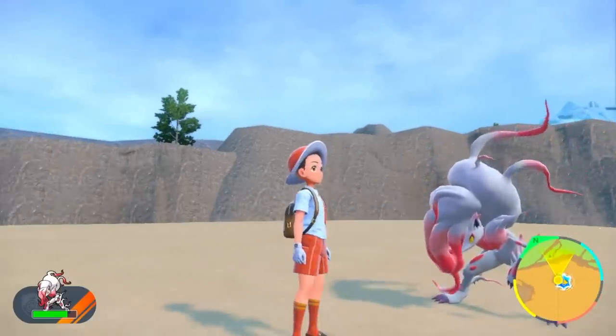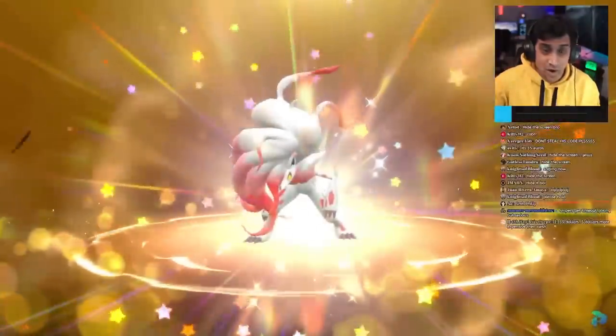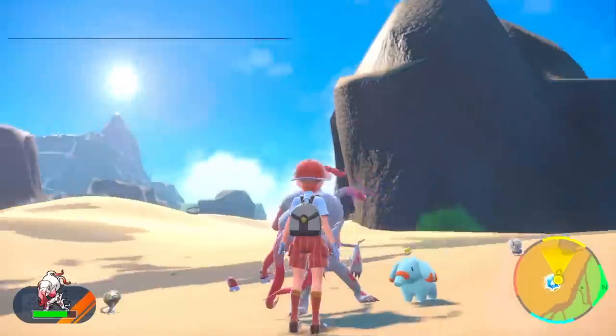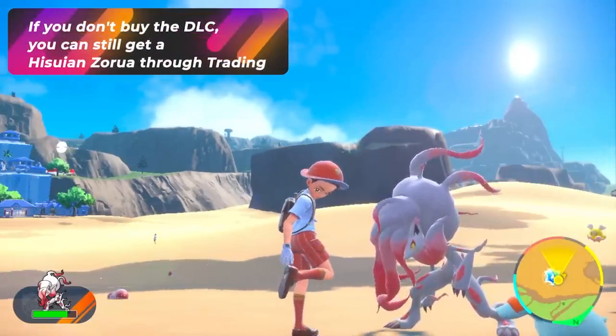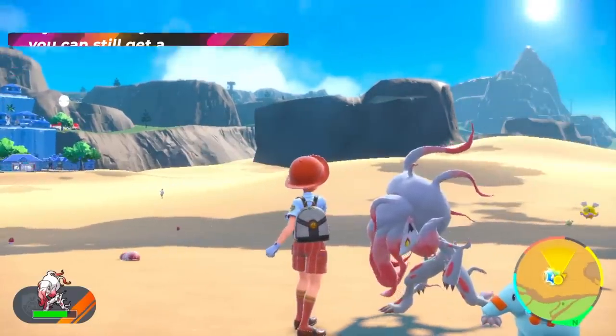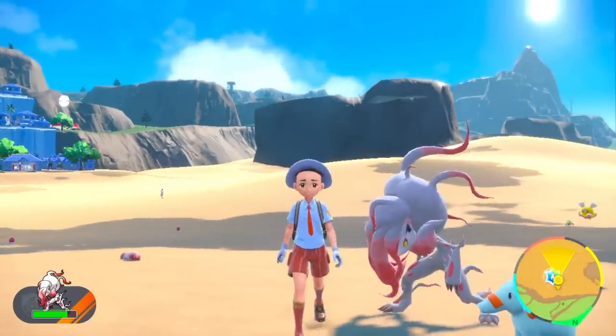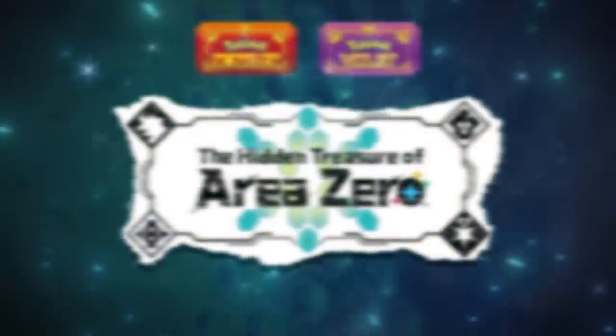Everyone wants to get this in shiny and see what it looks like. For those who want a Hisuian Zoroark without purchasing the DLC, all you have to do is have someone trade you the pre-evolution babies — you don't want to trade your real one, so breed them and trade them out. They'll likely be in surprise trades and in our Discord. Now that you know how to get all these new things in the game, you should check out the next video because it's going to help you out a lot.